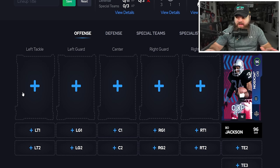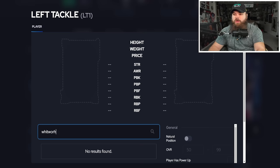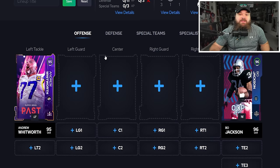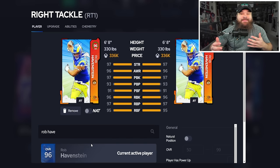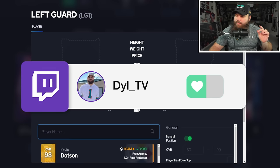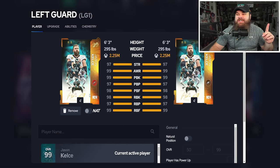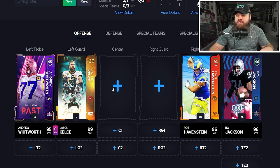On the offensive line, you want zero AP Secure Pro everywhere. Left tackle is Andrew Whitworth — not the field pass card but the Super Bowl card; use a Lighted Up token and he gets Secure Protector for zero AP. At right tackle, Rob Havenstein gets Secure Pro and Lynchpin for zero AP — Lynchpin isn't game-changing but a zero AP ability is a zero AP ability. At guard, turn natural position off and play Jason Kelce — he gets All Day and Secure Protector for zero AP.